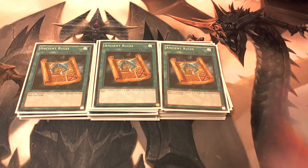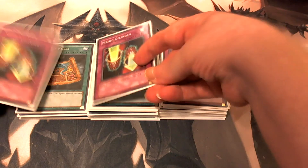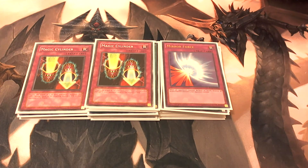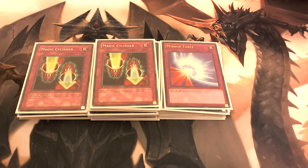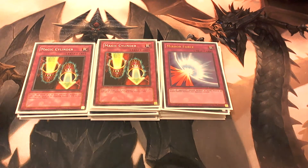The last three cards are one Mirror Force and two copies of Magic Cylinder. Mirror Force — your opponent attacks you, you flip it up and destroy all their attack position monsters. Magic Cylinder is great because if your opponent attacks you, you can negate the attack and then inflict damage to their life points equal to that attacking monster's attack.